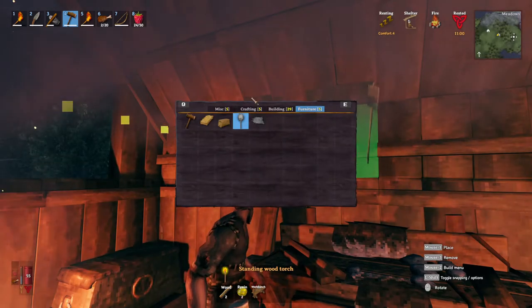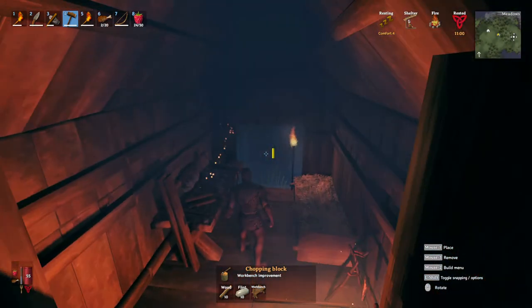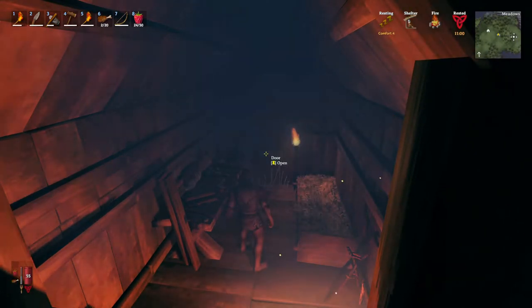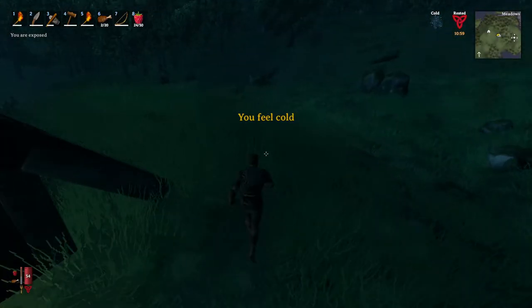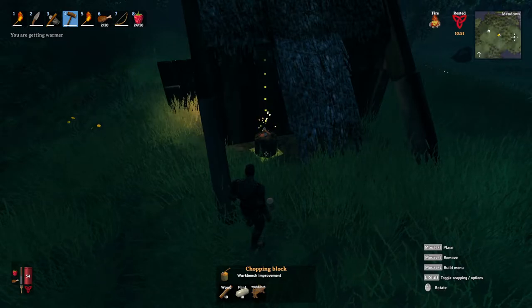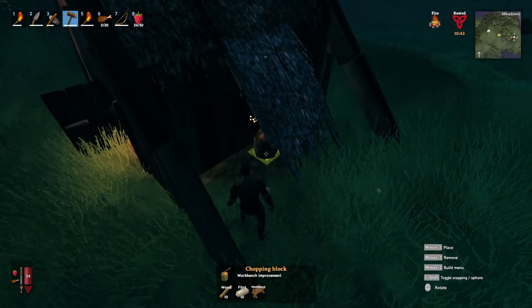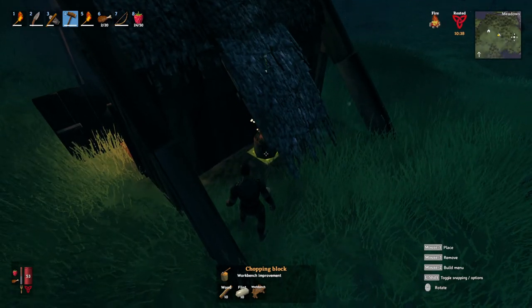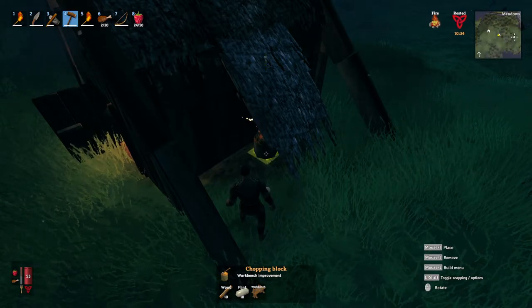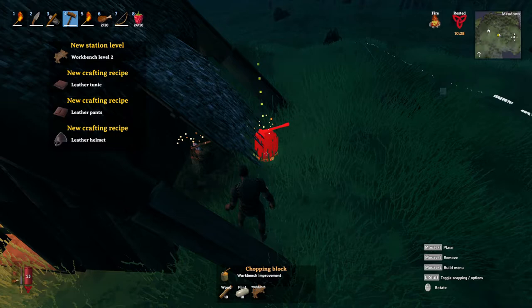Next thing we want to build is the chopping block. We don't have any room inside so we're going to need to go outside. The thing with these upgrades — you can see they have that little dotted yellow line. Workbench upgrades have to be within a certain range to give the benefit. It doesn't have to be within the building — I'm on the other side of the wall but that's still close enough. So I'll slap that down. As soon as I slap down that chopping block, in the upper left of the screen it shows me all the new things I can craft at my workstation.